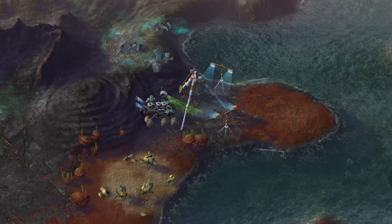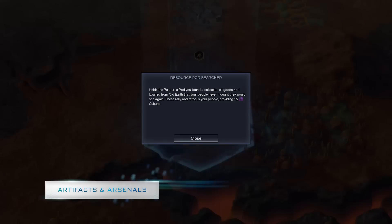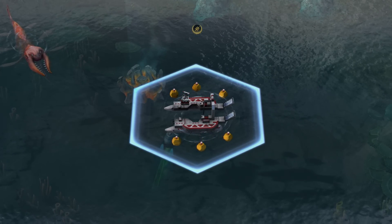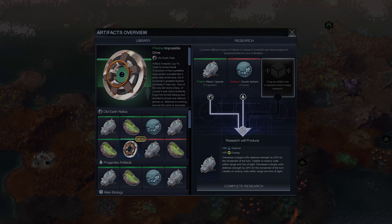Though harsh, these new worlds contain valuable artifacts to uncover. Artifacts can be collected in a variety of ways, and can now be used to provide unique benefits, depending on whether they are opened individually or used in groups to unlock greater rewards.